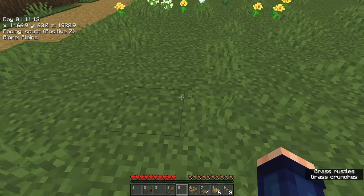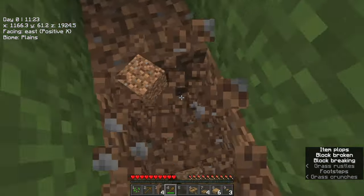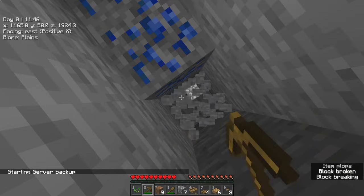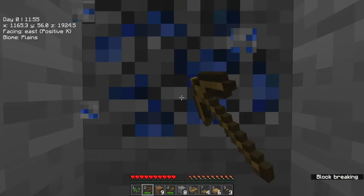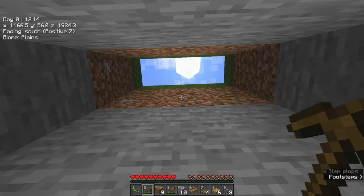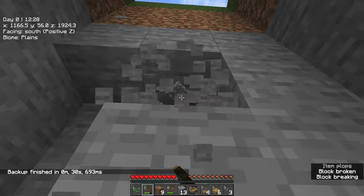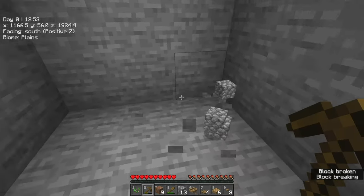Let's get digging. Find a little space like this and you're going to dig a three-long hole like this, then you're going to go down seven. One, two, three, four, five, six, seven — that's seven down. And then you're going to create a three by three by three square in this area down here, just like so.